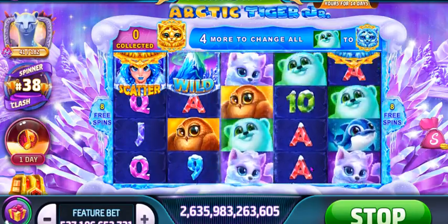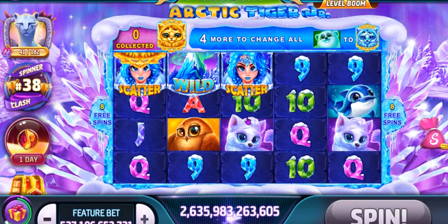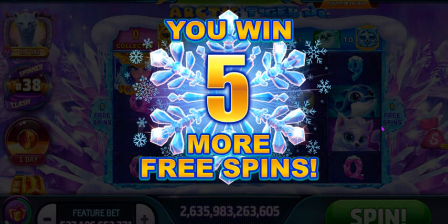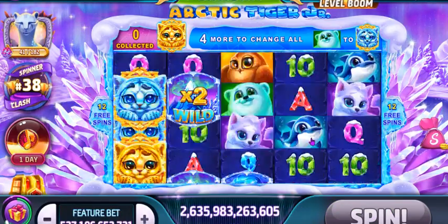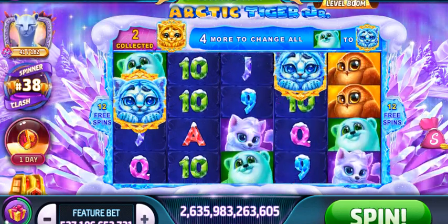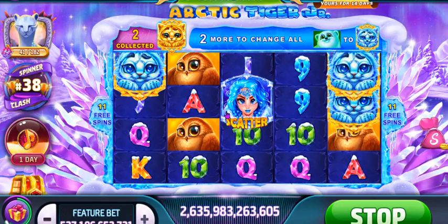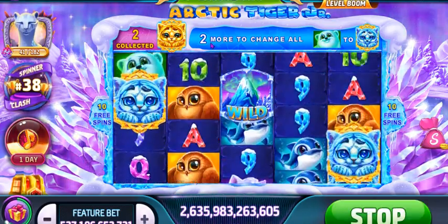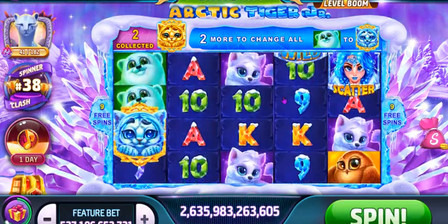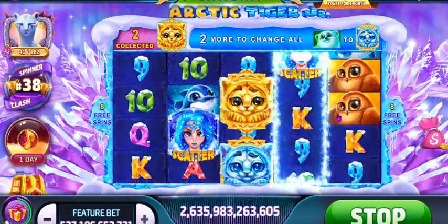Now you get eight spins. You can re-trigger free spins — at least two of her will re-trigger, you'll get five extras and they are added here on the side, which makes it nice and easy. But during those free spins, what you are looking for are the golden Arctic Tigers, because you're kind of collecting them. A number of golden Arctic Tigers each time will change one of the other symbols into Arctic Tigers. So that's where it gets neat.